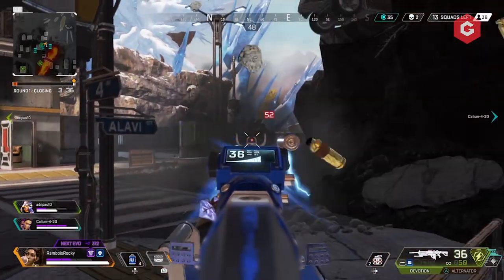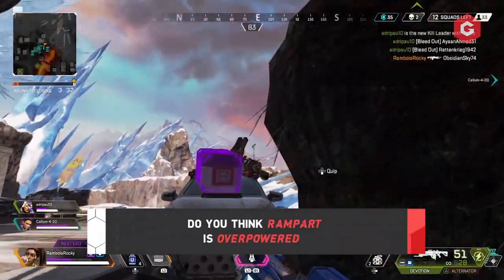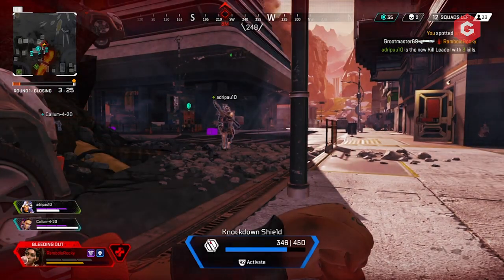Extended magazines will be brutal in 1v1s against legends using the same weapon as you. The reload times are also really handy, and it is confirmed that Rampart's L-STAR will take longer to overheat and cool down quicker when it does.